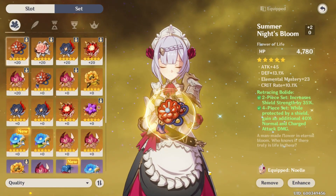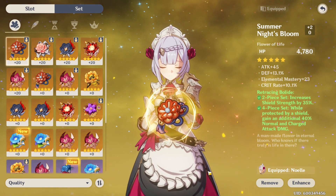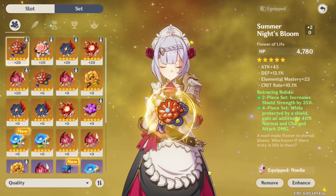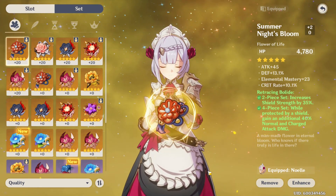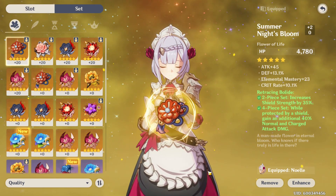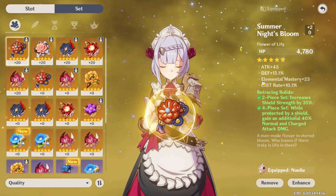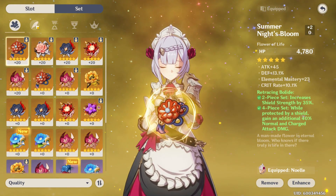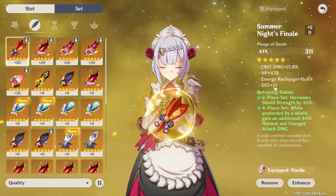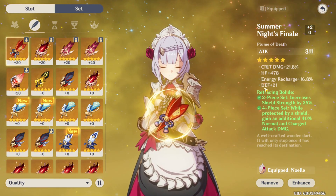Let's check out the flower. The main sub stats you want to focus on are defense percent, flat defense, and elemental mastery. This is going to increase her survivability, her crystal absorption power so her shield can last a lot longer, and her healing potential. I've got some defense percent and some elemental mastery on mine — pretty good. On the feather I got flat defense, but it could be better. I got a bad roll for now; the crit damage is nice but we're not looking for that.